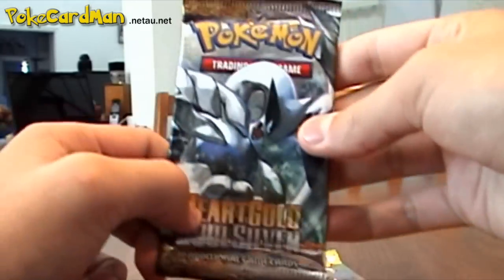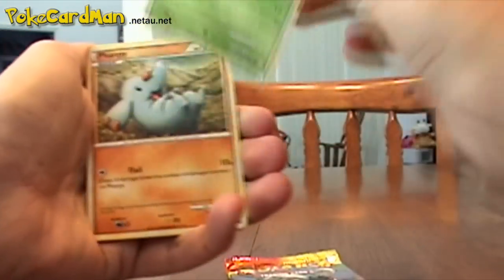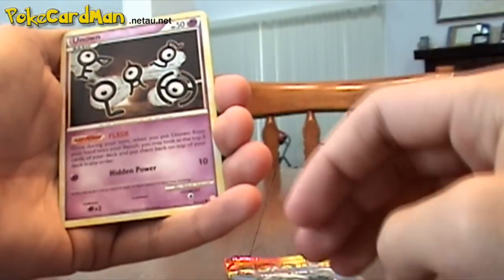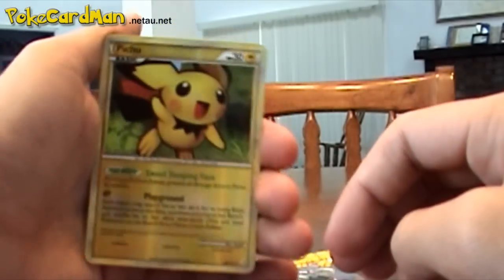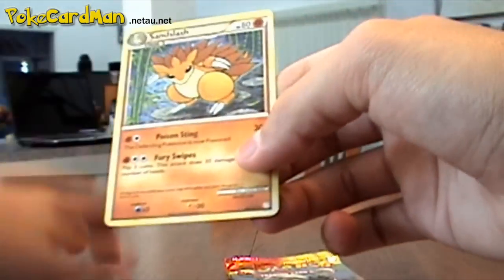Now I'm going to do the HeartGold SoulSilver pack. We got a Chansey, a Happiny, a Clefairy, Pikachu, Caterpie, a Trainer Energy Switch, Trainer Pokemon Communication, Unown which is Flash. Our Reverse is a Pichu, which is Rare. And our Rare is a Sandslash non-holo.